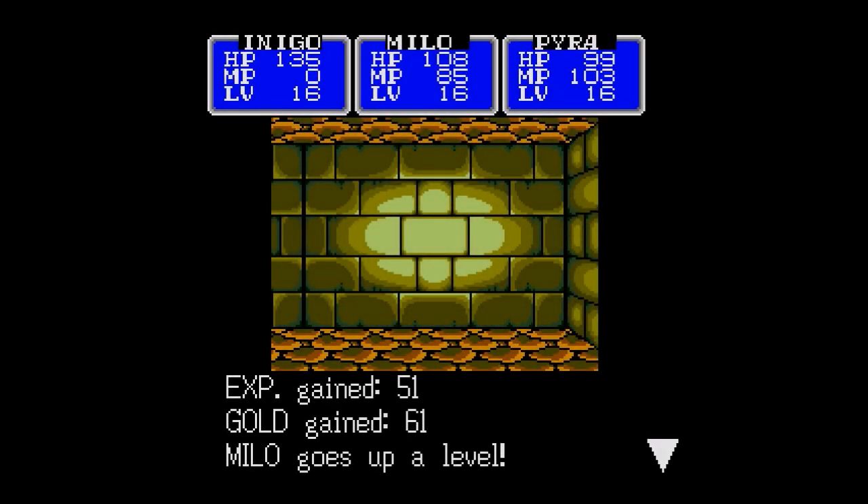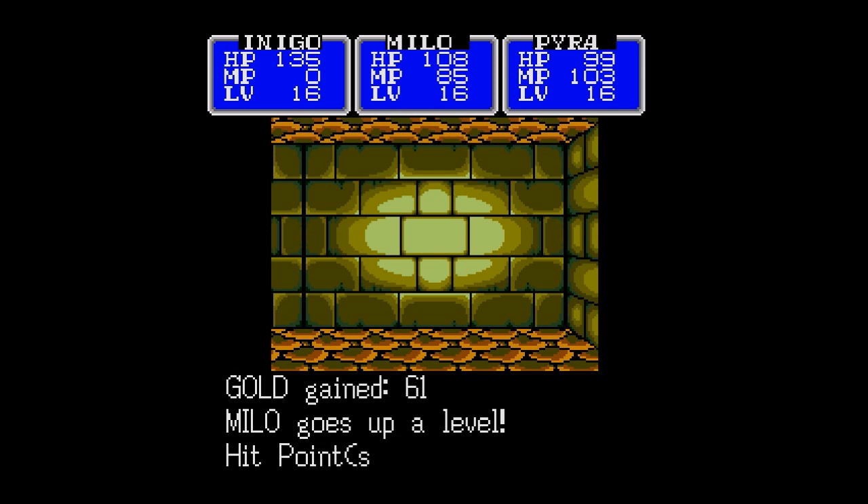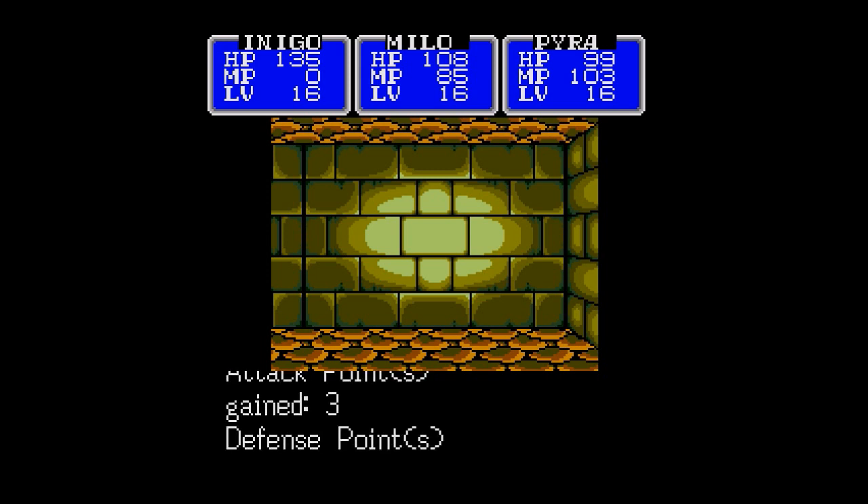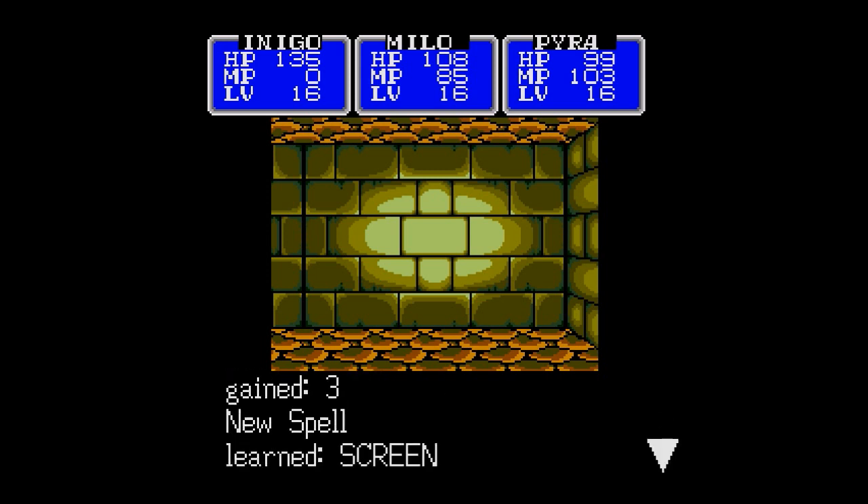Welcome back to Let's Play Shining in the Darkness. I'm Amethyst Lunatari. We're almost at the stairs down - I just want to show you guys that Milo went up a level, so I might as well share that. We learned a spell called Scream.